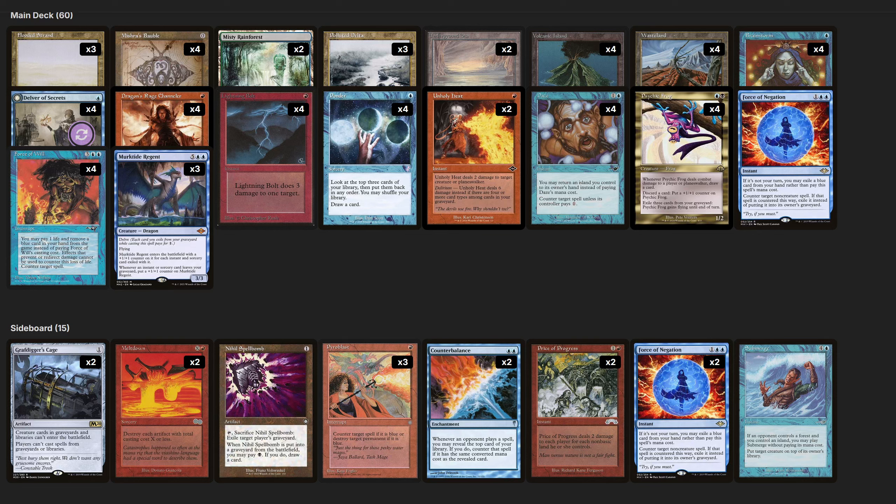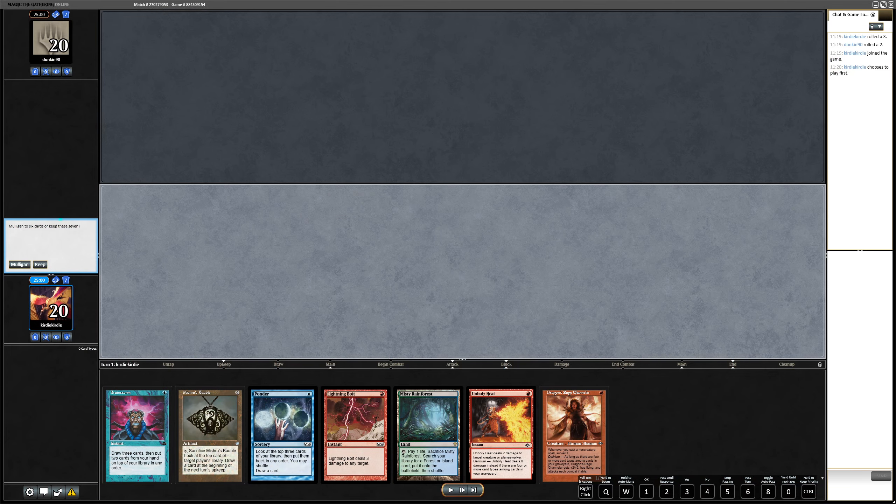Welcome to the fifth and final match with Grixis Delver with a light black splash for Psychic Frog. Let's see if we can get this trophy here. Let's go.